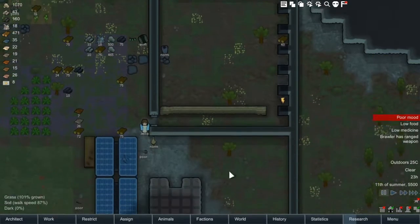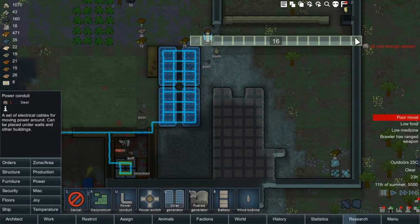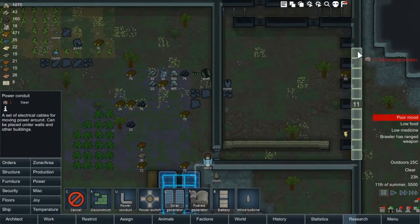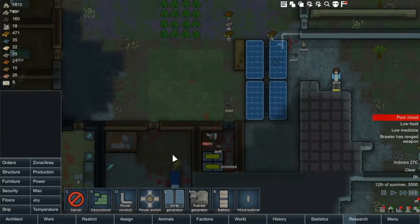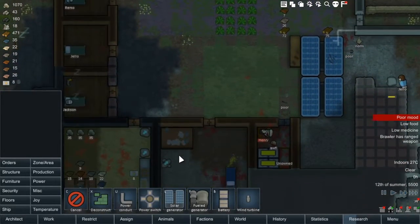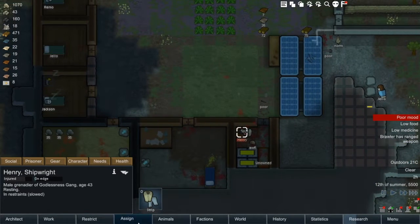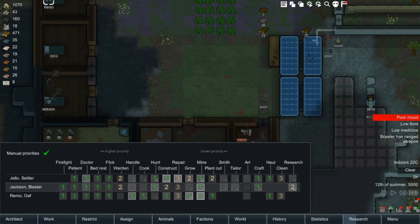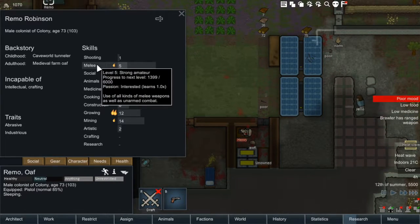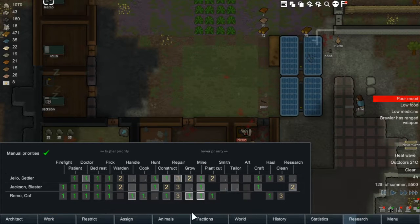We need power. We can just run that along here and up to there. The prisoner is on 71. Remo, you are our warden — but your social skill is terrible, so no wonder we're not making progress with the prisoner. Heatwave — even more difficulties coming our way.